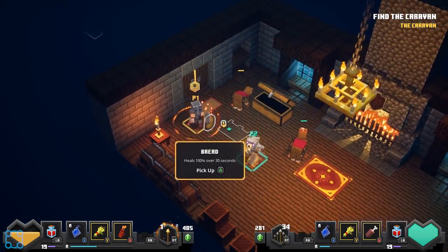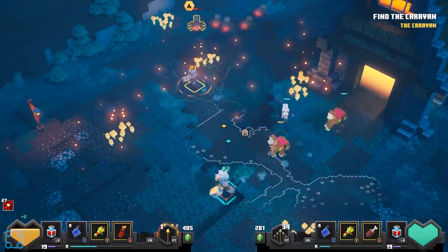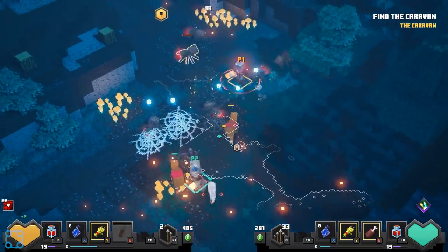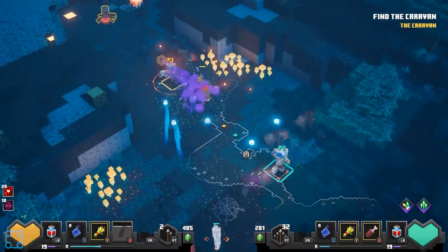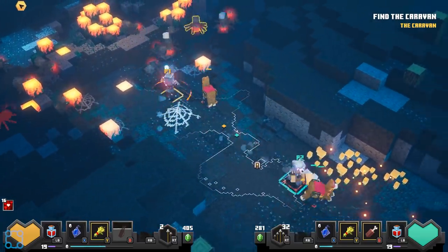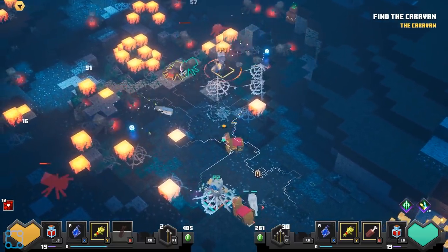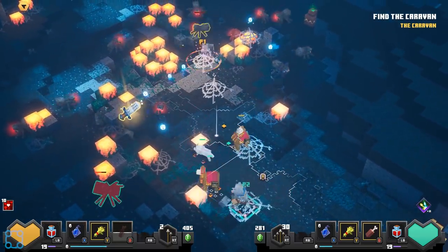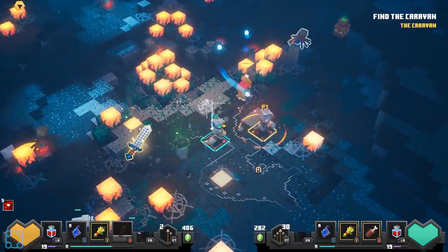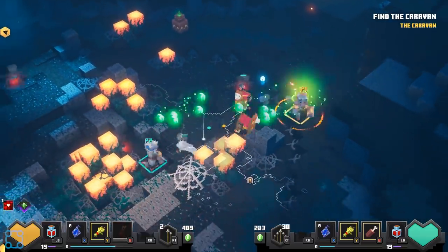There'd have to be tons of lore, tons of customization. And I do like diverging paths where it's not the illusion of choice - where your choices actually do make an impact on the outcome of the story. I would rather have a game that has three choices that really matter than 300 choices that don't. I know people were really big on Mass Effect and choices, but I was reading an article a little while ago about how 90% of the player base just did not.